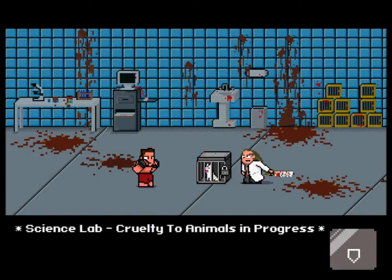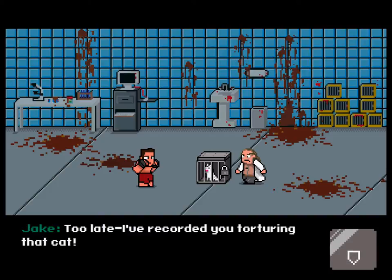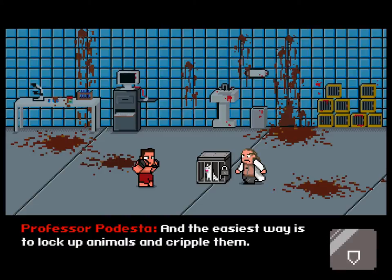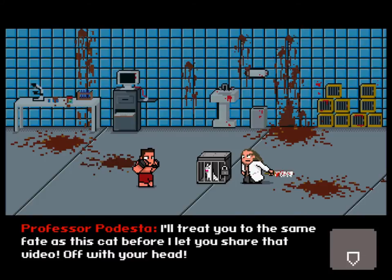Science lab — cruelty to animals in progress. I'm no expert on school, but I kind of doubt something like this goes on. The dialogue reads: 'You're not allowed in here, you can't see this.' 'Too late — I've recorded you torturing that cat.' 'But I have to publish studies in order to keep my job, and the easiest way is to lock up animals and cripple them.' 'You won't have a job when people see the truth.' 'I'll treat you to the same fate as this cat before I let you share that video.'